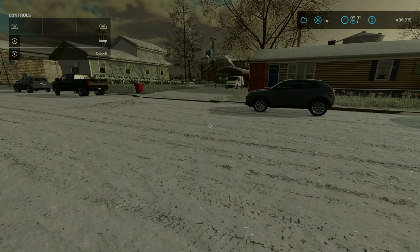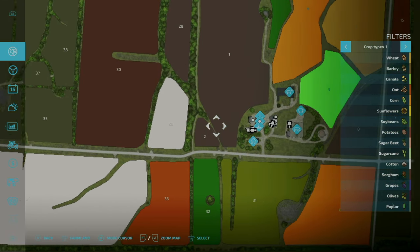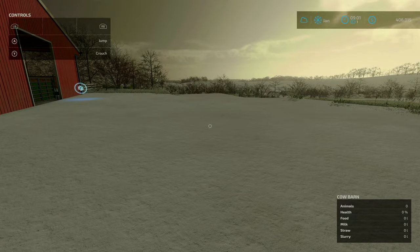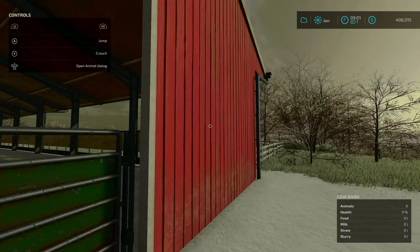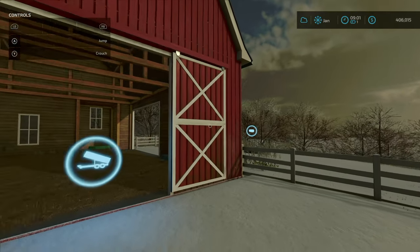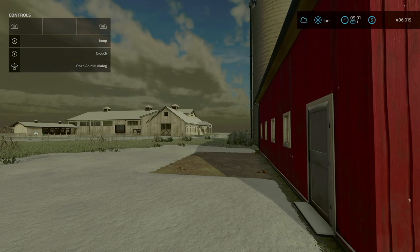Moving on — increased the number of cows, sheep, and the amount of food in the animal barns. Going back to the main farm, starting with the cow barn we can now fit 550 cows, and in the sheep barn we can do 500.